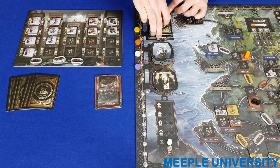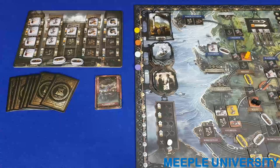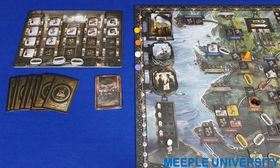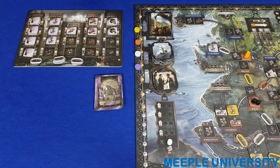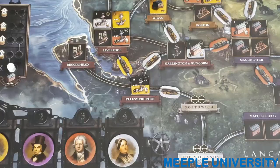Once only four rounds remain in the canal era, the blocking tile becomes visible. Players no longer redraw cards and play the final four rounds with the eight cards they hold. The cards underneath the tile — one per player — are not used in the canal era. Once all players run out of cards, complete the normal end-of-round activities — switching turn order and gaining income — then proceed to end-of-canal-era scoring.